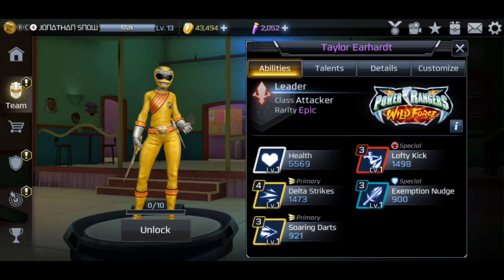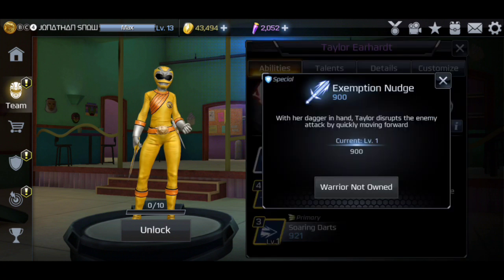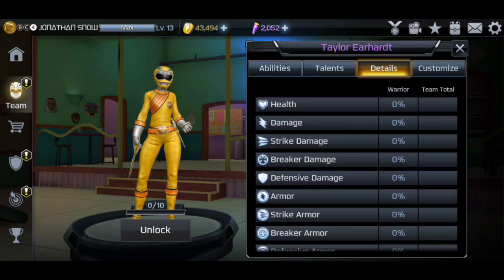The exception move — with her dagger in hand, Taylor disrupts the enemy attack by quickly moving forward. This one will probably be like Solar Ranger, how she does her defensive block and then teleports in front of you — I'm assuming that's what that's going to be like.